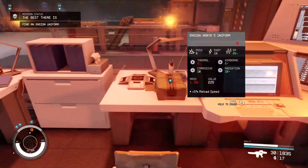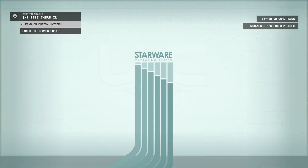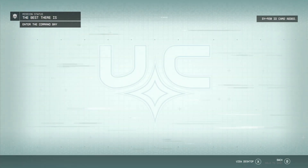Alright, when he's on his way out, you can go ahead and grab the uniform and then go on the computer and open the door for yourself.